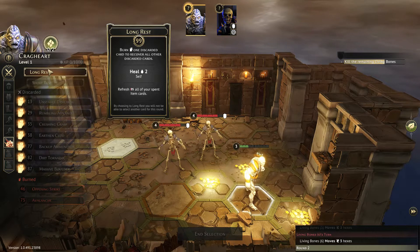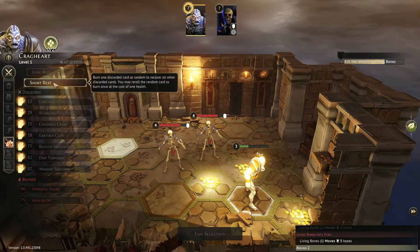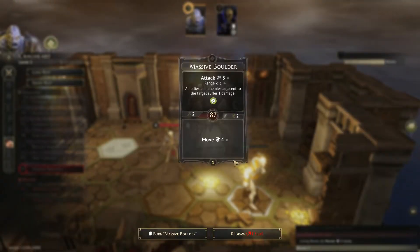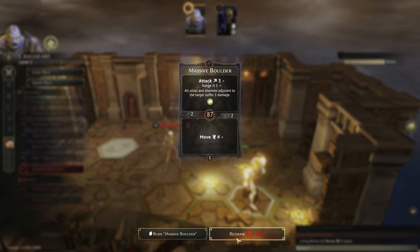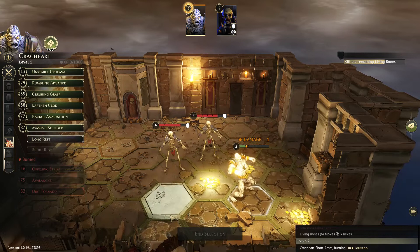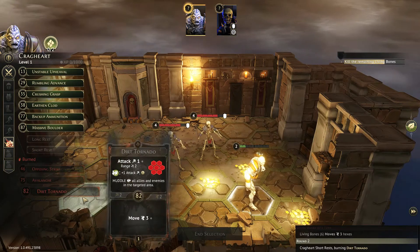We have to do a short rest anyway so that we don't die. I'm going to take a hit because I like Massive Boulder and I want to be able to use that. It costs us Dirt Tornado — as much as I love the Dirt Tornado.